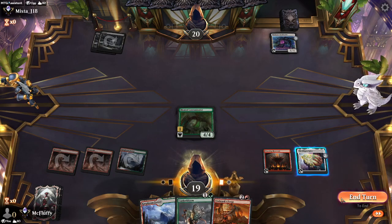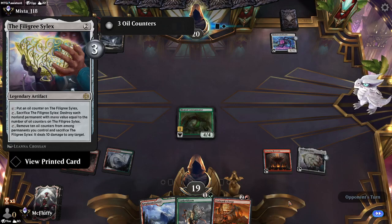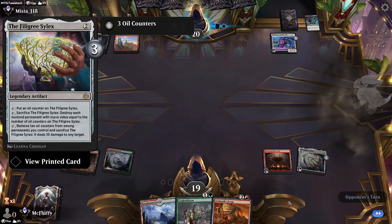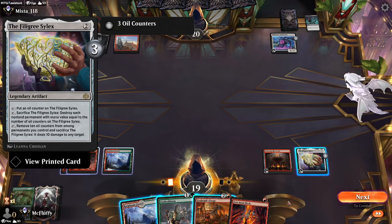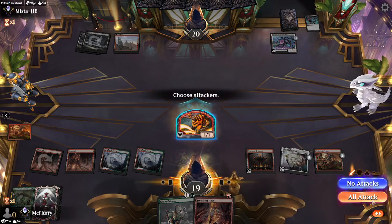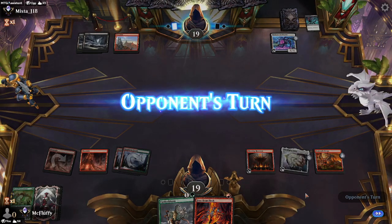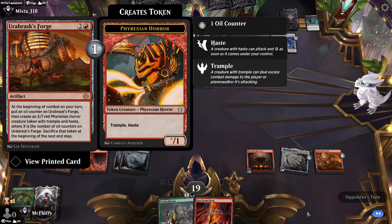We have some of the new untapped lands here as well. We could blow up the Reckoner Bankbuster with our Filigree Silex — that is an option. But I think I'm going to keep it as a potential damage option, because the Filigree Silex: we can tap it to add an oil counter, then tap it to sacrifice it and destroy a nonland permanent with mana value equal to the number of oil counters on it. When we remove 10 oil counters from permanents we control, the opponent takes 10 damage to the face — that's usually where we'll be sending it.